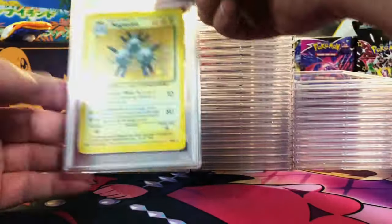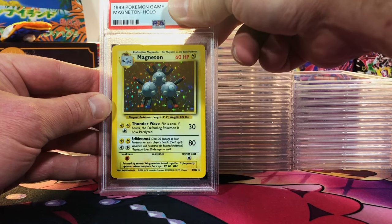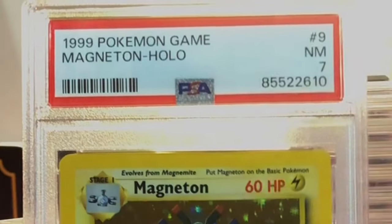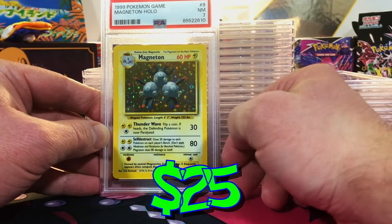Next one up — centering is decent. Magneton Holo — I sent in two of these. I'm gonna guess a 6 actually. A 7 — I knew it was gonna be around a 6 or 7. I'm fine with that. Vintage holo.